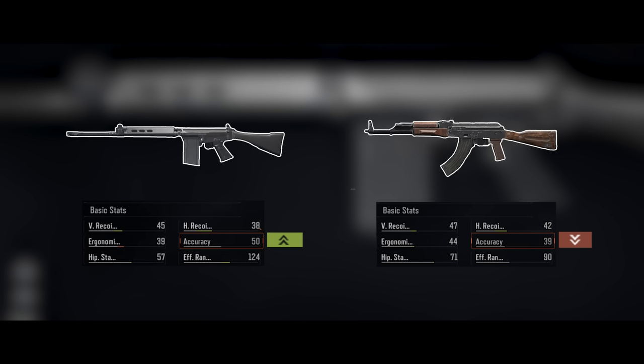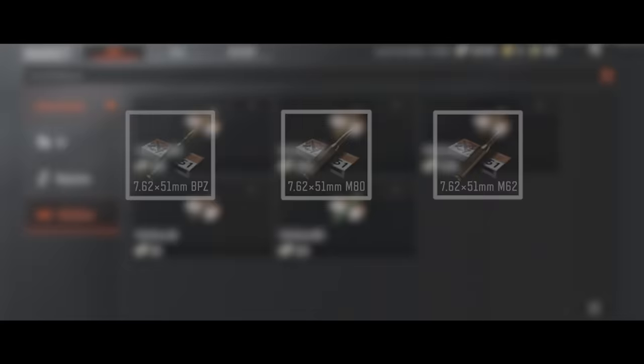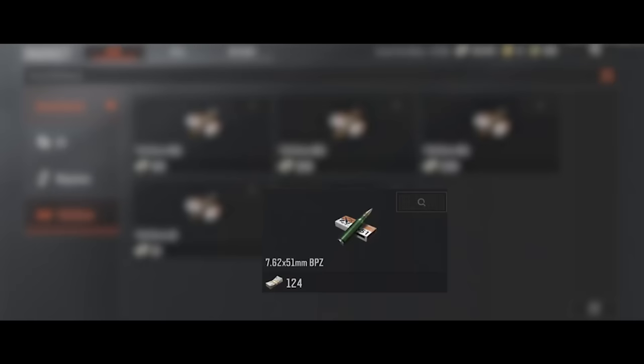The FAL has the longest effective range and highest accuracy of any assault rifle. Its 7.62x51mm bullets are powerful enough to deal with most threats, and afford an obvious advantage in mid-range gun battles. The most commonly used bullets are the BPZ with Class III penetration and the M80 with Class IV penetration. If you have the funds, you can use the Class V M62 ammo, or the even better Class VI M61 ammo.